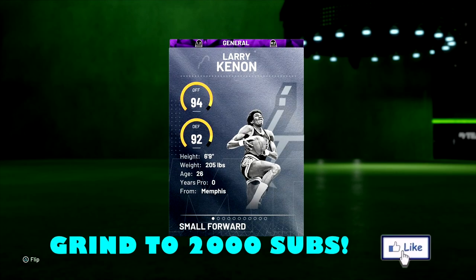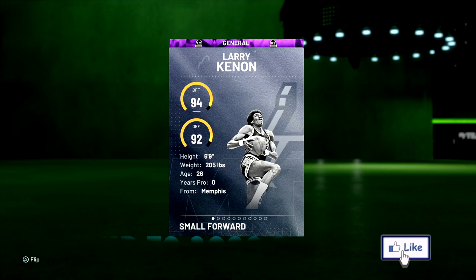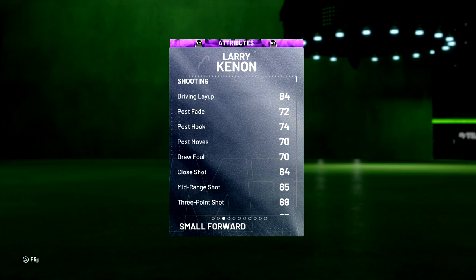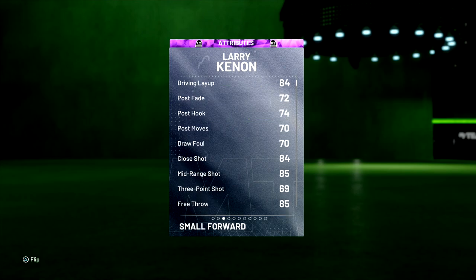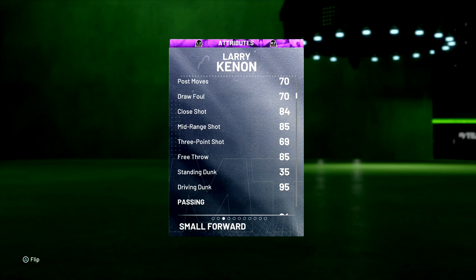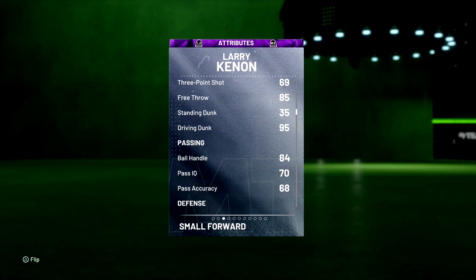I remember doing the gameplay last year with this man. He has some nice animations as far as driving dunk. 94 offense, 92 defense overall, 6'9". Let's take a look at his stats. 84 driving layup, post fade of a 72, not much of a post game. Big range of an 85, 69 three-pointer. So that's why we're going to run him at the four because of that three-pointer. You put a shoe on him and a coach and all that, you can get it within the mid-70s, so that'll be able to keep people on.